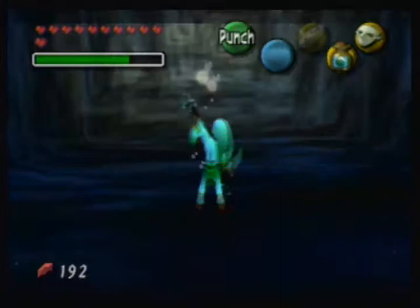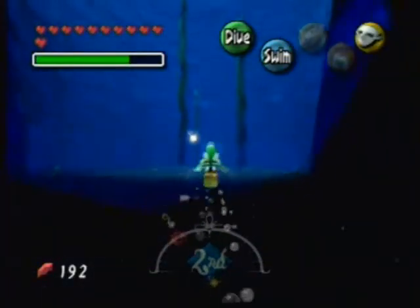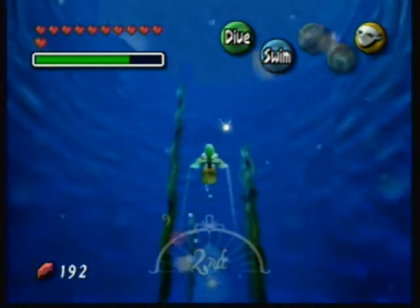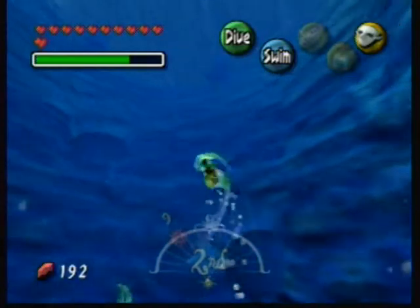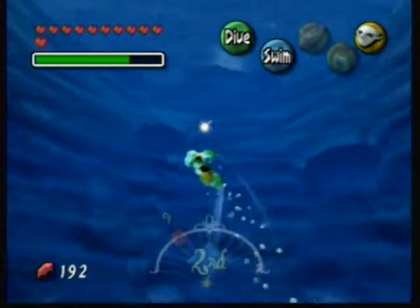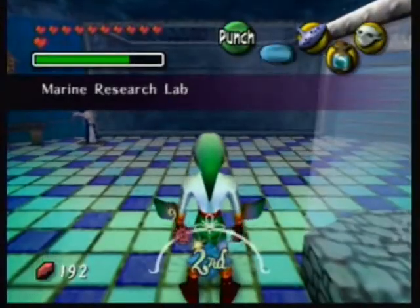That's all the eggs from the deep sea well. Now we gotta return back to the lab. To exit this place, you don't have to follow a maze back at all — you just get lost in the murky water and turn around and you're back. Alright, we are back here for a third time.